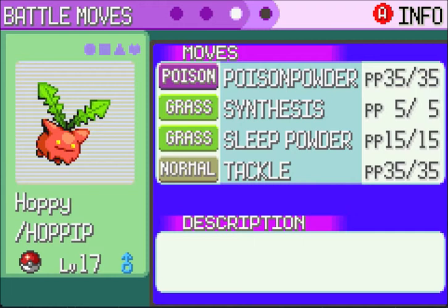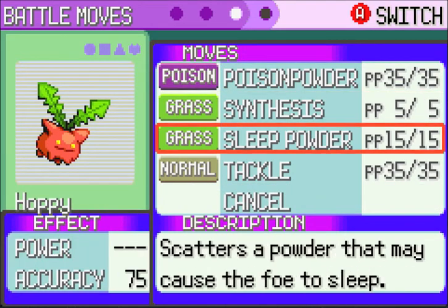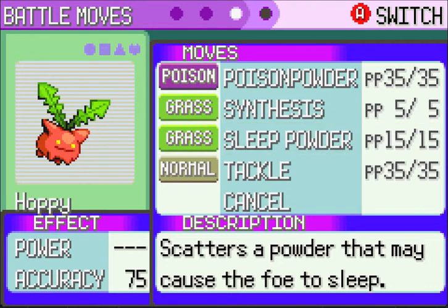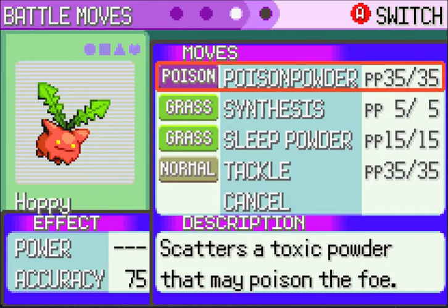He does have some good status moves though. He has Poison Powder, Synthesis, and Sleep Powder. Sleep Powder is honestly reason enough to keep him, because none of my other Pokemon have learned it thus far. He actually had the opportunity to learn Stun Spore too, but since I already had a Pokemon with Stun Spore, I decided to keep Sleep Powder over it. And since I have no one that knows Poison Powder, I decided to keep it.